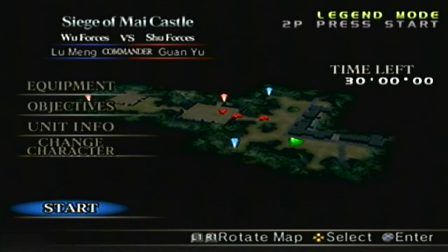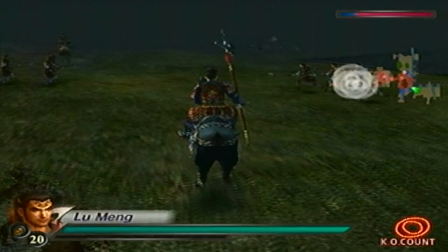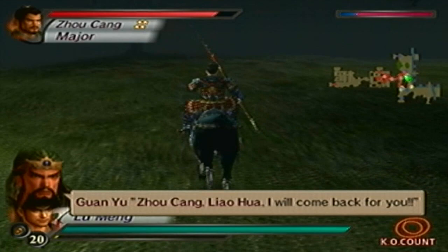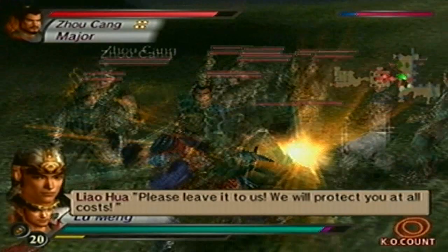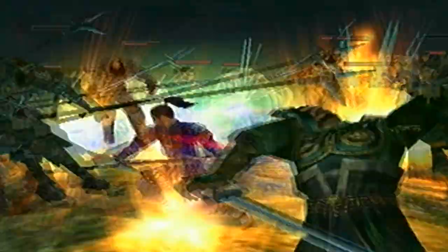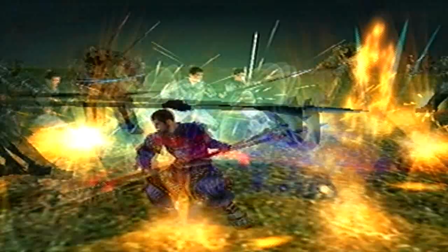In order to obtain the S rank and unlock Lou Meng's level 11 weapon, you have to do the following in order: defeat Zhou Song and Liahua; once you enter the castle, secure the gate inside the castle; defeat Guan Ping; then secure the gate where Guan Yu would head to if he's trying to escape. And last but not least, get 50 KOs. You can rack up the KOs, but that's the tricky part — getting enough KOs where you won't run out, but making sure you're under 50.